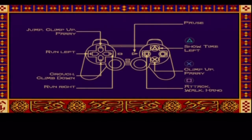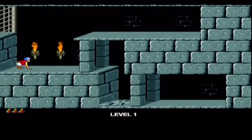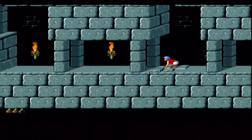You can crouch and do slow walks to somehow walk in between spikes — I don't know how that works. We've got 60 minutes left, basically an hour, to save the princess. Over time as you go through the levels there'll be a little cutscene showing the princess with the hourglass and you can see the time going down.